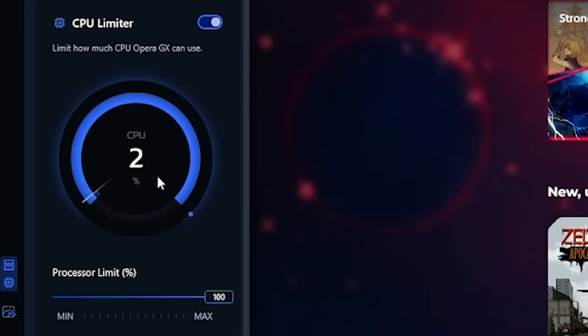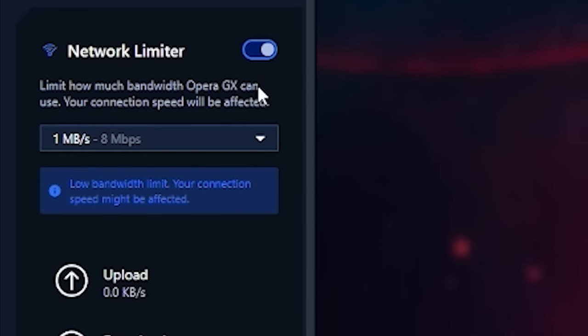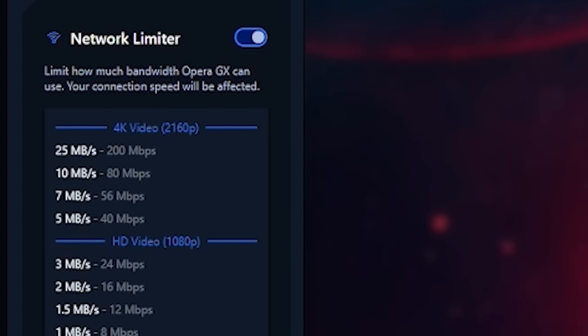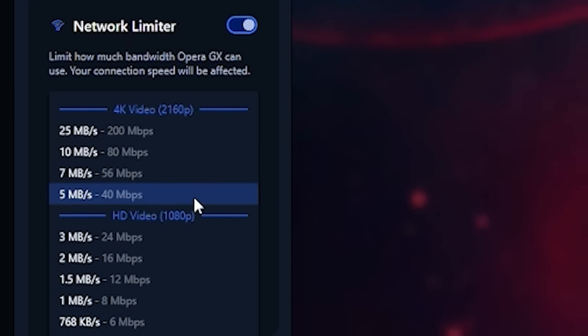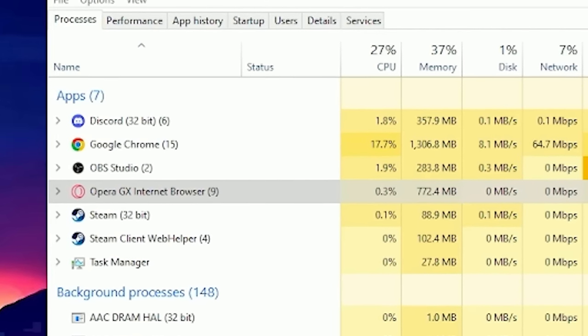GX Control enables the user to limit the amount of CPU or RAM being used by the browser. It also comes with a network limiter so you can limit the network bandwidth used by Opera GX to gain performance in games and streams. All it takes is a quick look at your task manager to see that Opera GX uses way less resources with GX Control than Google Chrome.